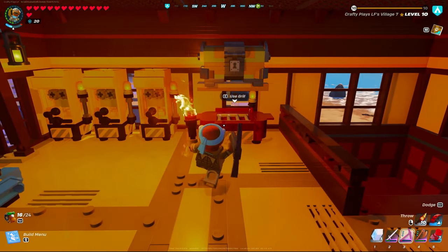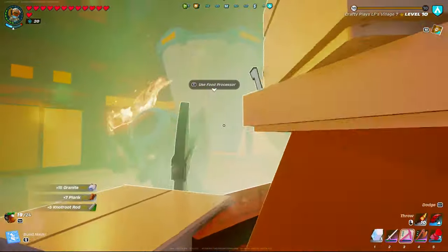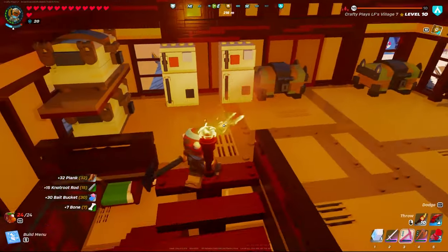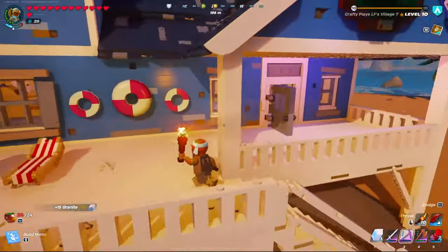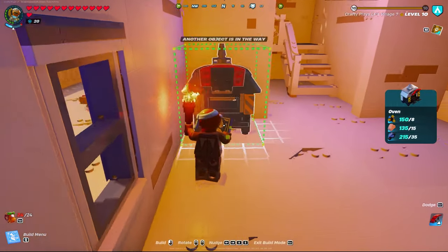If you want to maximize the jobs being done by your villagers, simply break every single machine except one, depending on what job you have them assigned to. I'll give you two examples. For cooking, I destroyed every single juicer and every single grill in my village.